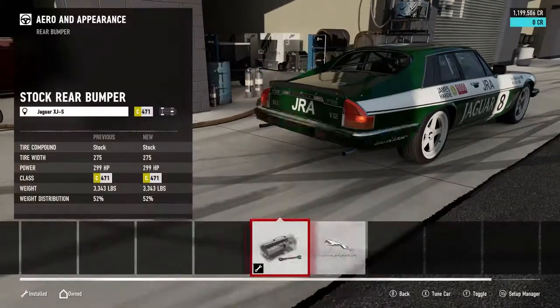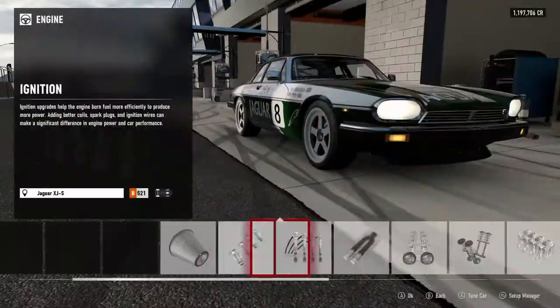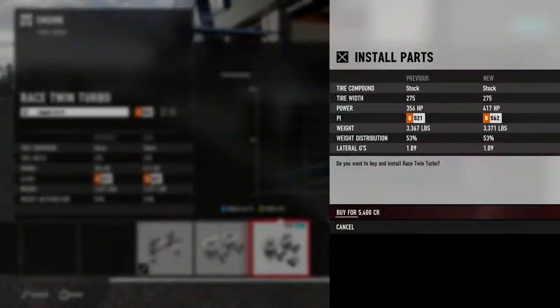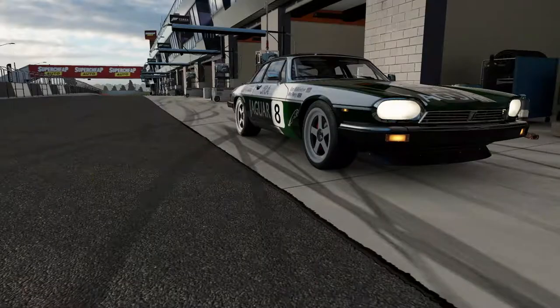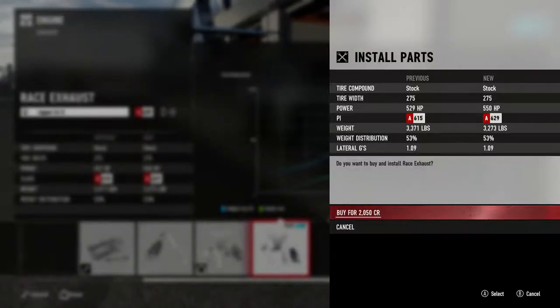I will say there is a difference in the track from his recorded video to what we have in Forza, because in Forza we have a kink down the back straight towards the end. In Tom's video it's completely straight from the downhill section all the way to the last corner — there is no kink in the back straight.